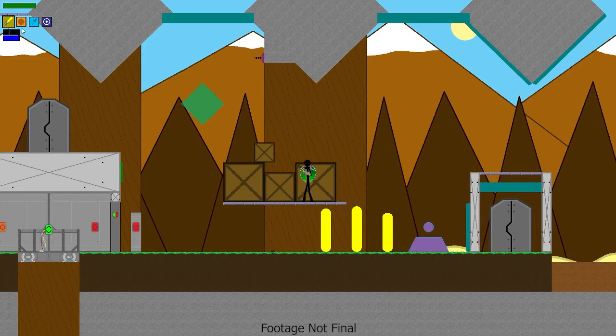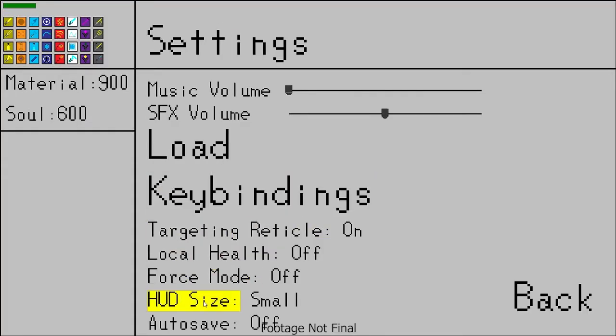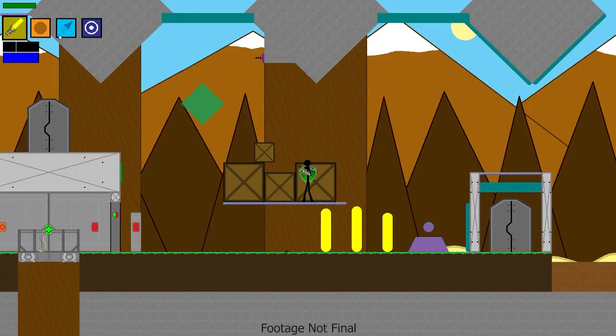You'll notice the heads-up display in the top left is a little bit small. I recently implemented a new HUD size option, so if I hit 'large', my icons are now much larger. The health and battery don't get any larger, but those weren't really the problem. The problem was these icons — they were kind of hard to see. Now we have the icons that switch between devices, the fall meter that tells you if you're going to take fall damage, and the force meter, which now reads 'force' and turns red if force mode is on.